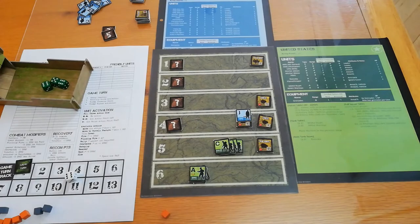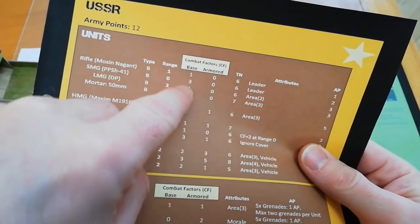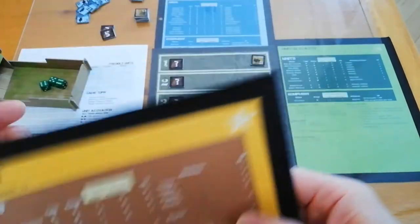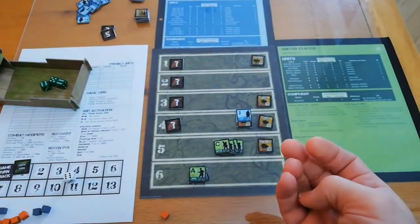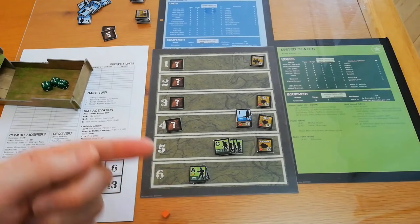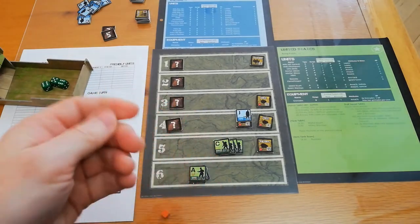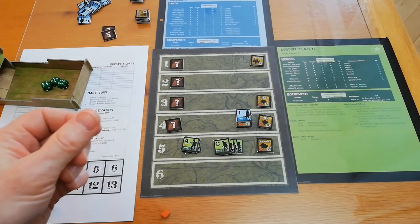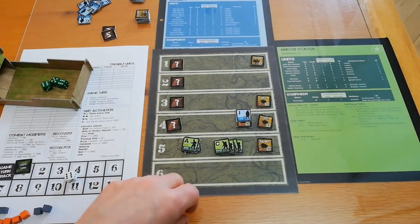Our rifles have a base combat factor with a starting value of one, so we'd need to roll a six to do anything — but because the machine gunner has toughness six and building cover of two, we can't damage him at range. We could use our range zero submachine gun, but moving onto that stripe would also reveal the next event. I decide to spend the bonus action point as a normal action point to move that squad instead. Action and bonus points must be spent each turn or they are lost; recon points carry over.